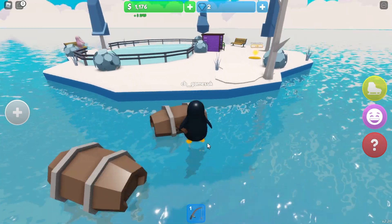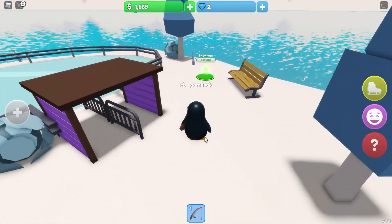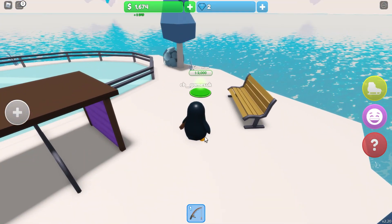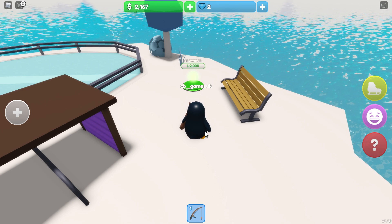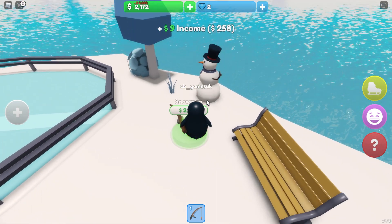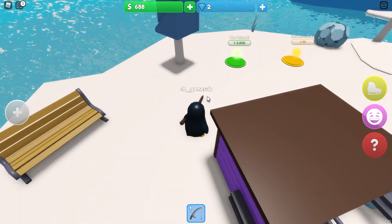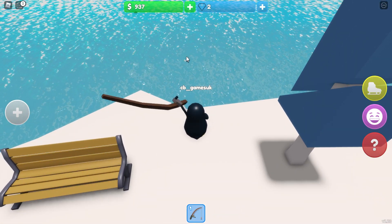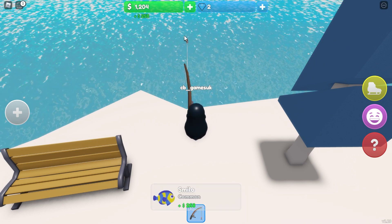Okay, back to our island - don't fall in, there we go. What's left to buy over here? A snowman for $2,000. I'm getting $249 every tick that goes by, so now I can buy my snowman - that's a pretty cool snowman, hello! And then my next thing to get is a new island, so I'll do some fishing and see if I can get up to $5,000. Let's see how long this takes, because it depends on how rare and exciting the fish that I catch are.